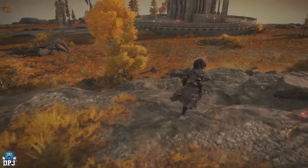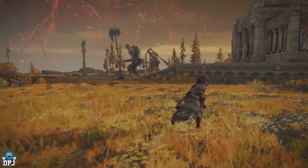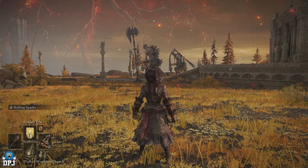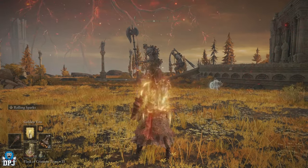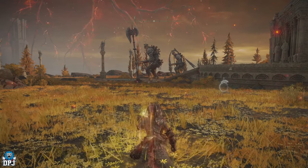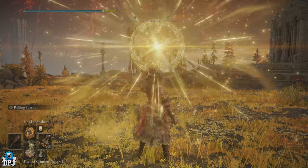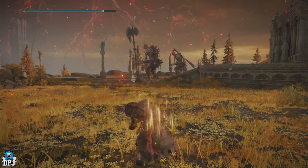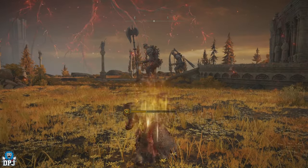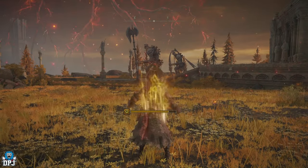We're coming to one of the same enemies I'll test the build on. I'm going to go up behind him and apply all my buffs right next to him so none of them run out. Starting with the tears because they last three minutes, then the Golden Vow because that lasts about 90 seconds, and then we'll use the Helm of Shabriri to give ourselves that madness to kick in with our talisman and our helm.